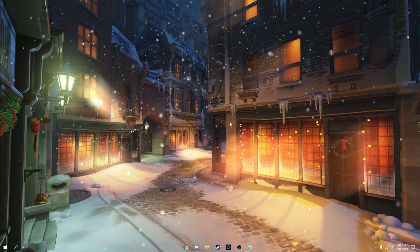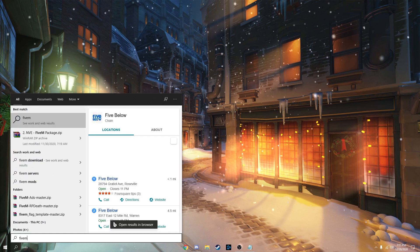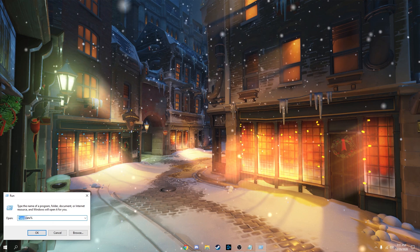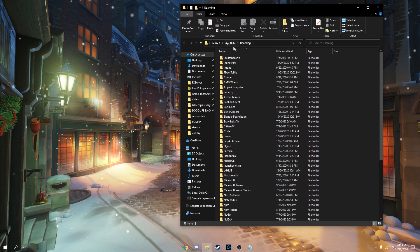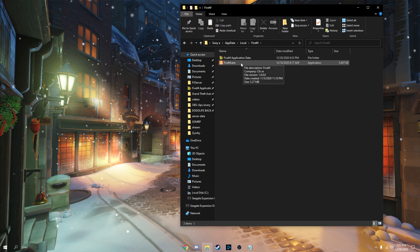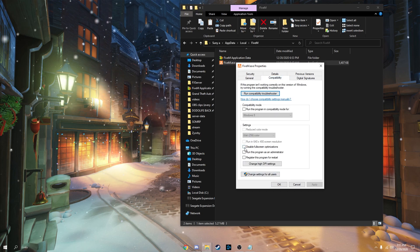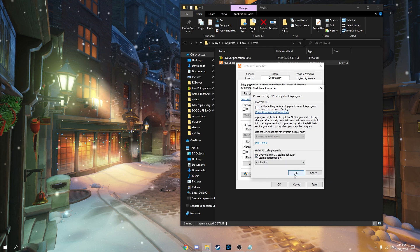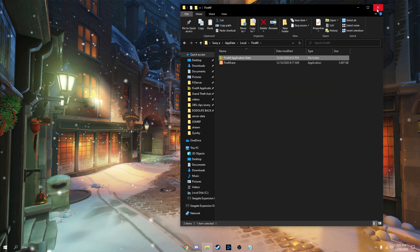Now we're going to do full-screen optimizations and high DPI scaling for both apps to increase FPS. Hit Windows key + R, type %appdata%, hit OK, go back once, go to Local, find FiveM, and locate FiveM.exe. Right-click, hit Properties, go to Compatibility, check 'Disable full-screen optimizations', and check 'Override high DPI scaling behavior'. Hit Apply, then OK. That's all you need for FiveM.